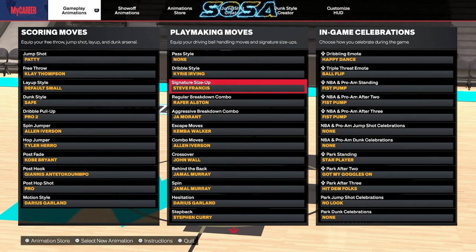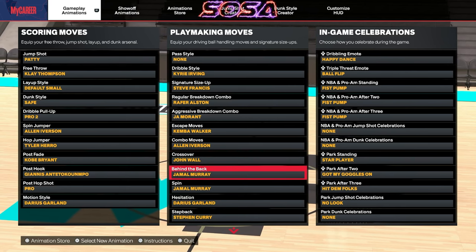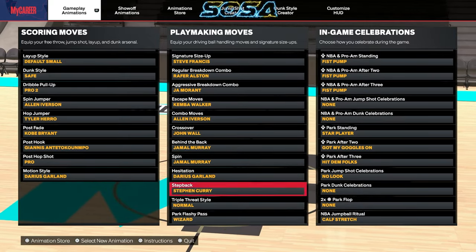The signature size-up is Steve Francis — I switched from D'Aaron Fox back to Steve Francis. Steve Francis is actually faster and nicer to combo up with; there are more opportunities to go left or right. For the regular breakdown combo it's Rafer Alston, for the aggressive breakdown combo it's Ja Morant — you use that to get the glitchy spin. The escape moves are Kemba Walker, fastest one. For combo moves use Allen Iverson, and crossover make sure you got John Wall so you can do that glitchy crossover into the paint for a standing dunk. For the behind the back, Jamal Murray is the fastest one, and for the spin I got Jamal Murray as well.